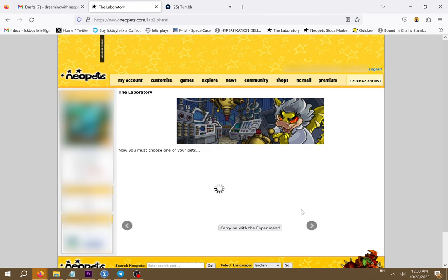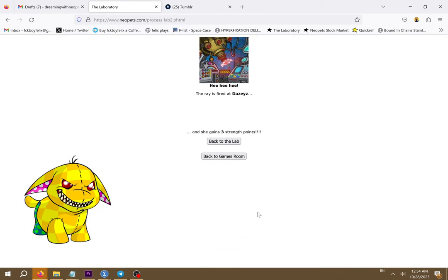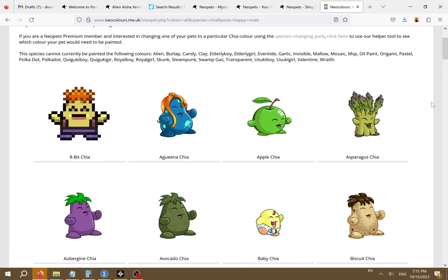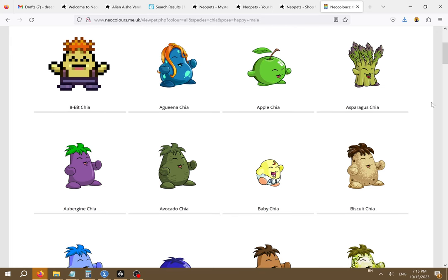Once unlocked, you can use it to zap one of your pets once per day. Usually nothing happens but occasionally the lab ray will change your pet's stats, gender, species, or color. I got my malevolent sentient poogle plushie by zapping with the lab ray, which is a lab-exclusive color. If you have a Chia you can use magical Chia pops to change your Chia into various Chia-exclusive fruit and vegetable colors. These are useless on any pet that isn't a Chia, so if you really want a pet eggplant you need to get a Chia and a magical aubergine Chia pop. Don't waste these by feeding them to your non-Chia pets as it will consume the item without doing anything, and they're worth quite a lot.